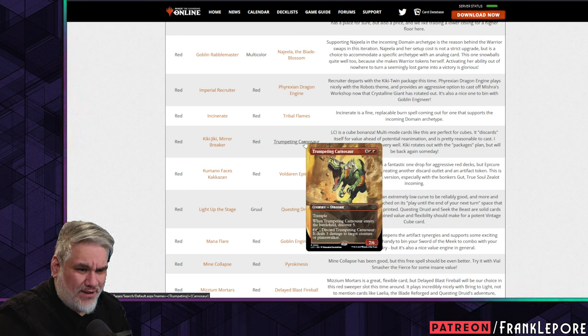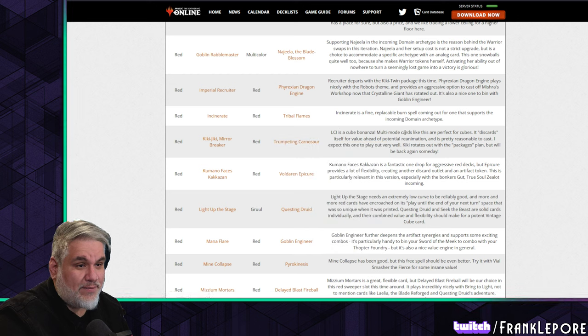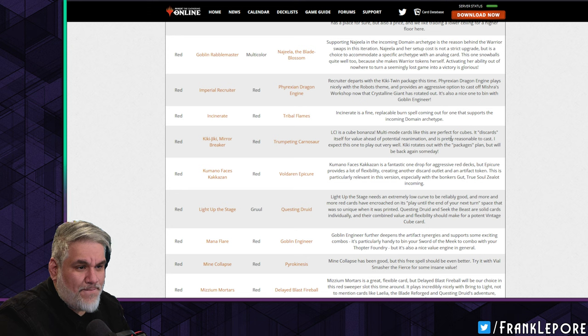Trumpeting Carnosaur doesn't have to be broken. For six mana it's a 7/6 trampler that also discovers — exceptional value. The fact that you can discard it to deal three damage to a creature or planeswalker is just gravy. LCI is a cube bonanza. Multi-mode cards like this are perfect for cube, it discards itself for value ahead of potential reanimation, and it's reasonable to cast. Also discover is not on-cast like cascade, so you can reanimate it and still get the discover.